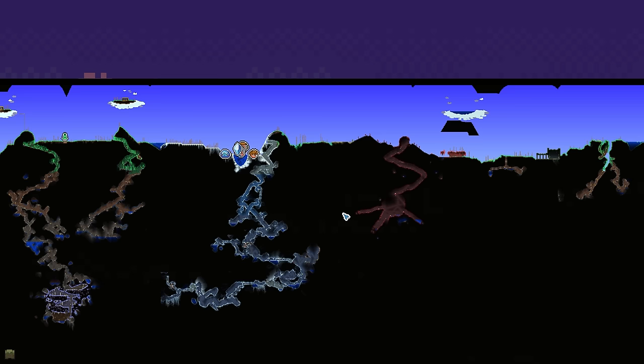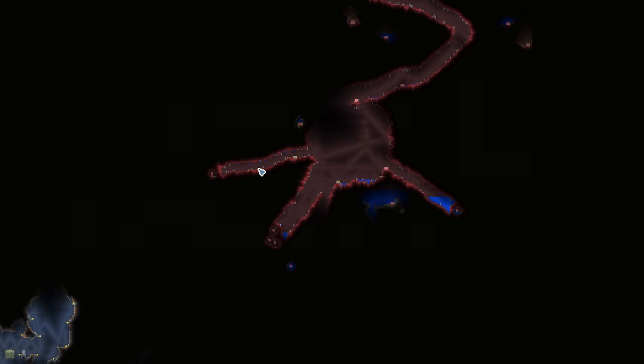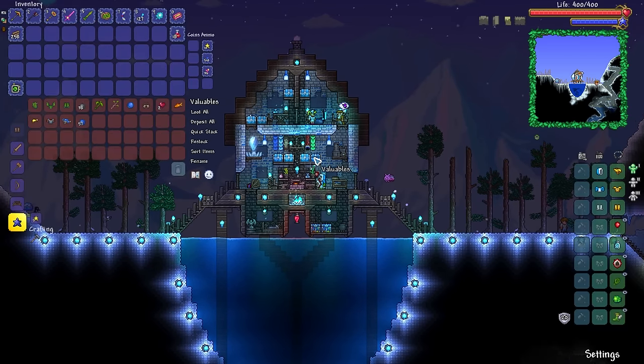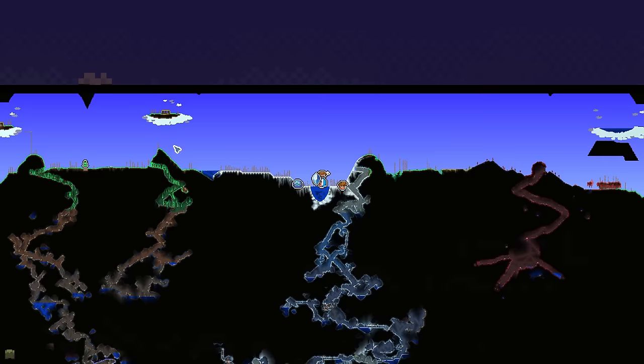We were talking about the Brain of Cthulhu earlier, and here we are. There's a crimson down here with one, two, three, four, five, six crimson hearts. That of course means we essentially have two attempts at taking down a Brain of Cthulhu. All we need to do is convert this area into a bit of an arena, take some bombs down with us so we can blow up the crimstone, and then we should just about be good to go.